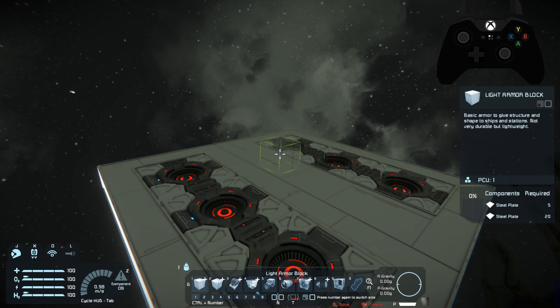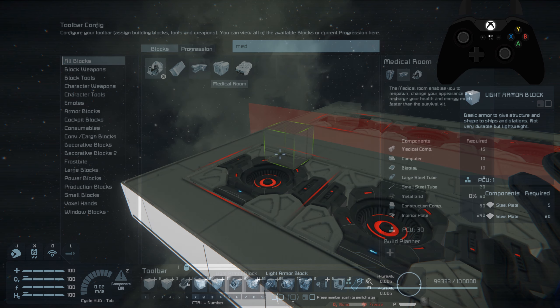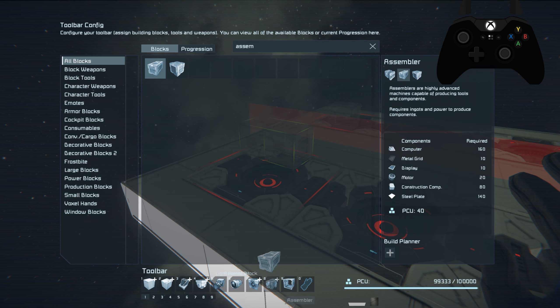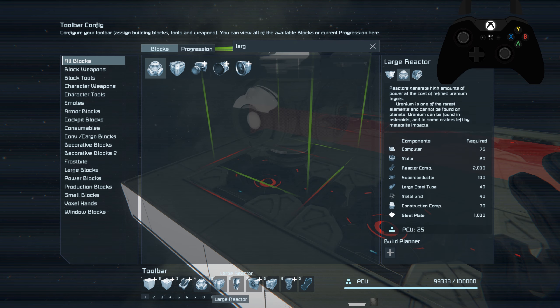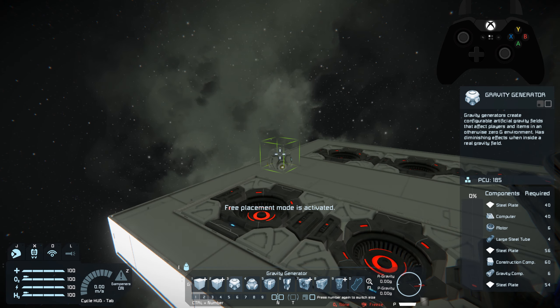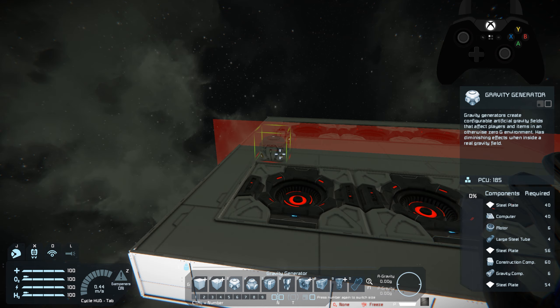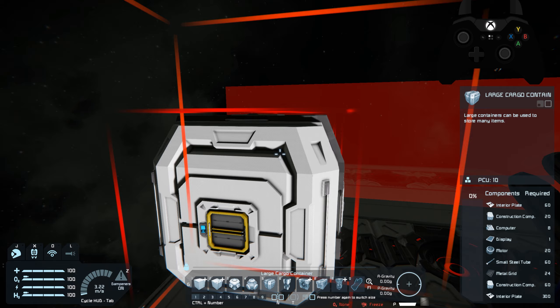Now that we've got the jump drives set down, we're going to start building basically a miniature base inside the ship. We're going to need a medical room somewhere on the ship, some assemblers, some refineries, a beacon, large cargo containers, large reactors, a gravity generator. First thing we need is storage — anytime you build a base you're going to need storage, so we're placing some storage right here.